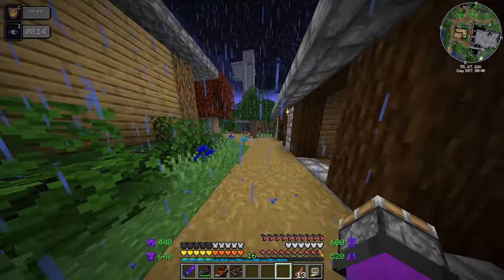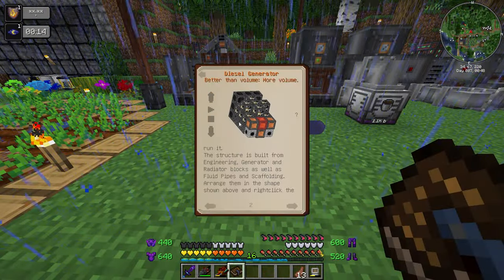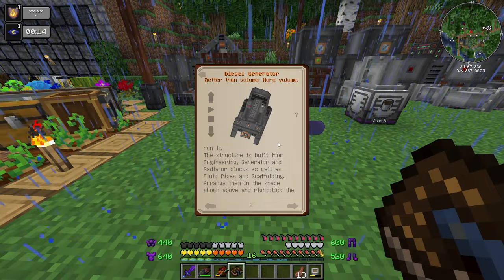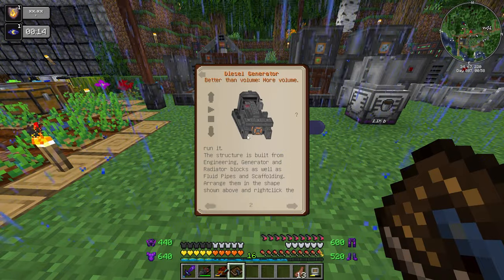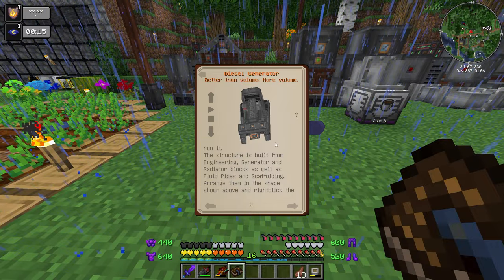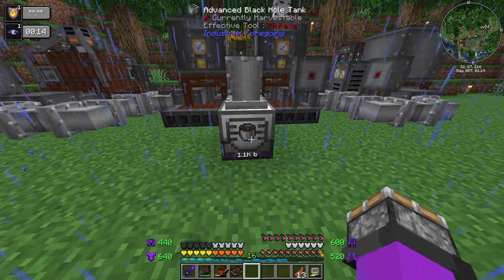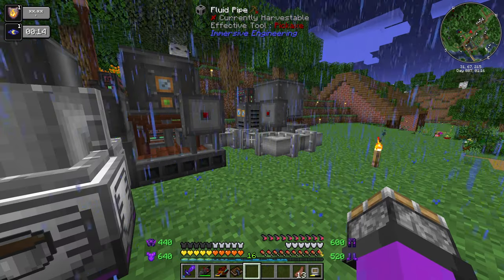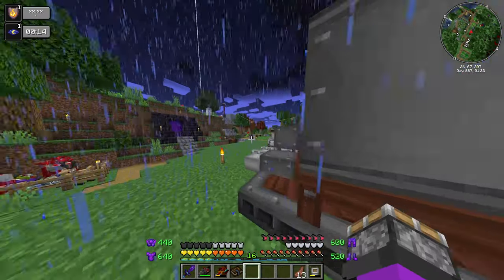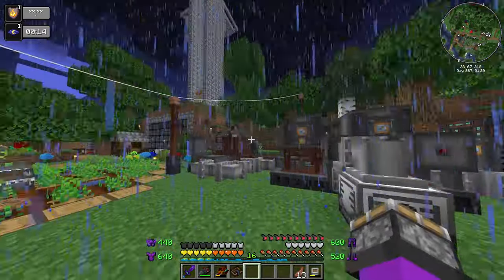Now we can actually build it. I'm not going to bother with the projector because this is a simple structure. In the 3D model we have an input on the left and right side and a power output on the top and the front. I replaced the tank that was there and ran a cable under the ground, which is now inputting potatoes. We're really low on power so it's barely keeping up.